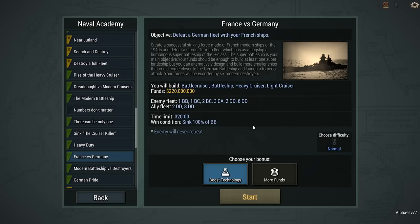France versus Germany. Create a successful striking force made of French modern ships of the 1940s, and defeat a strong German fleet, which is a flagship — a humongous super battleship of the H-class. The super battleship is your main objective. Your funds should be enough to build at least one super battleship, but you can alternatively design and build more smaller ships to launch a torpedo attack. Your forces will be escorted by six modern destroyers.